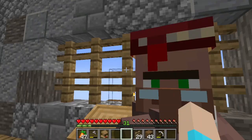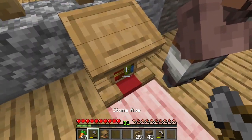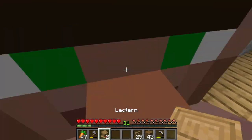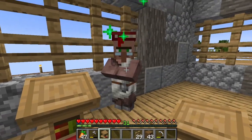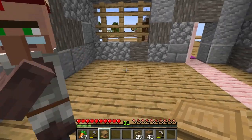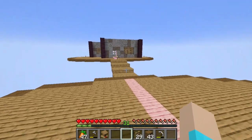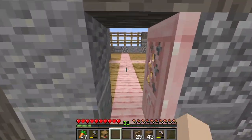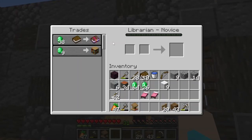Let's roll him. I do not want projectile protection. We should have some emeralds and books on us so we can lock him in right away. Fortune three — that's a good one too. I really want to make sure I get Silk Touch, so I'm not sure if I should keep rolling or if I should lock in his fortune three.